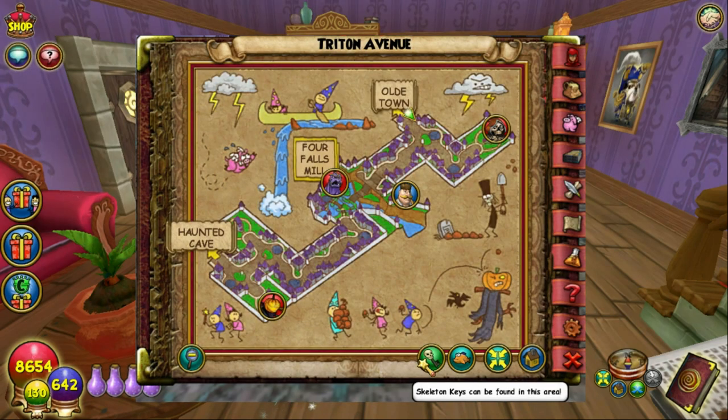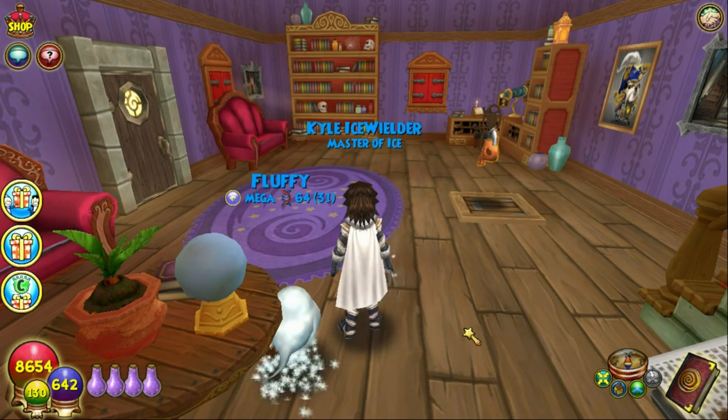If you're in an area and you want to know if there are skeleton key people you can acquire a skeleton key from — whether it's a wooden, stone, or golden key — just click the M button, go into maps, and it'll let you know at the bottom right-hand corner of that little map that you can get a skeleton key. That's one thing I wanted to point out.